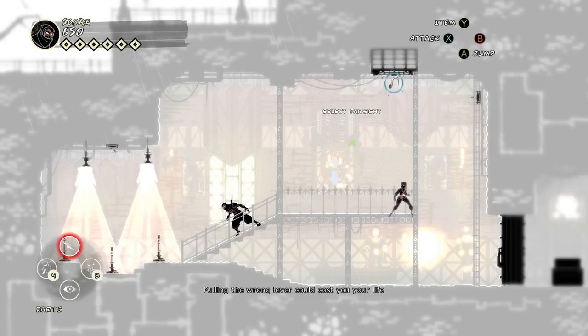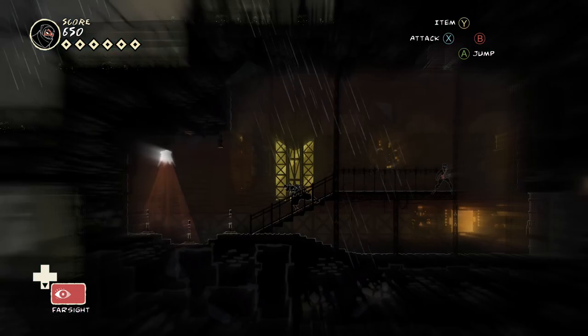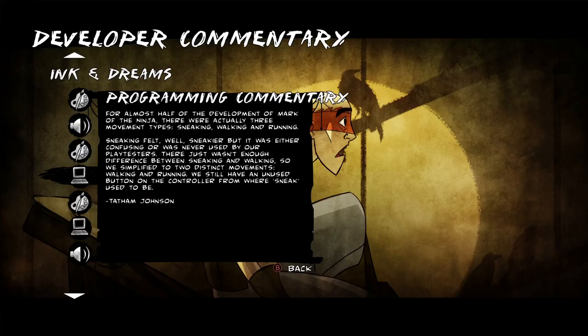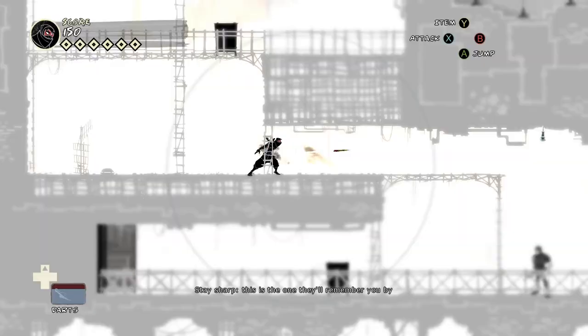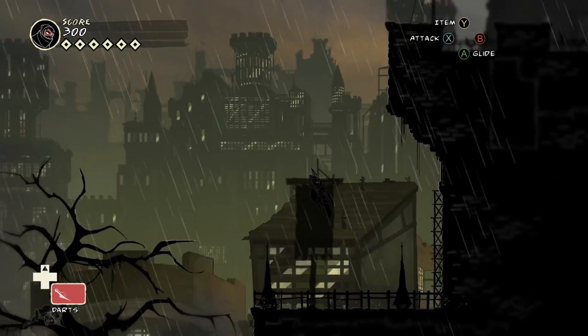Farsight doesn't behave like other items — instead of holding the focus button, aiming, and pressing Y, you just press Y, and you can't be focusing. This isn't terrible, but it is inelegant. Left Bumper is conspicuously the only gamepad button that doesn't do anything — this was originally meant to be the sneak button, but merging walking and sneaking is great design. That being said, this empty button is a waste. I would suggest a dedicated Farsight button, which is far more elegant than Farsight being an item that acts unlike every other item.